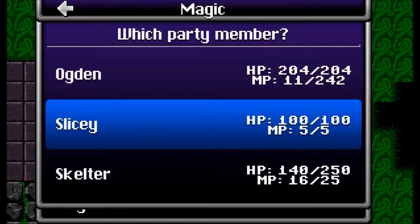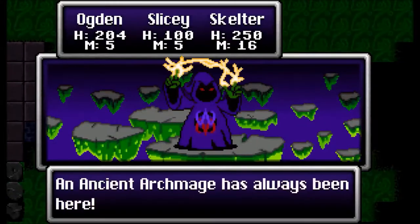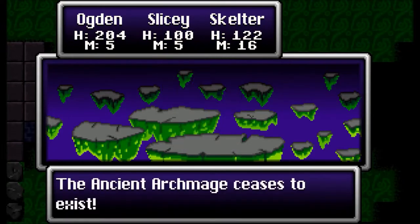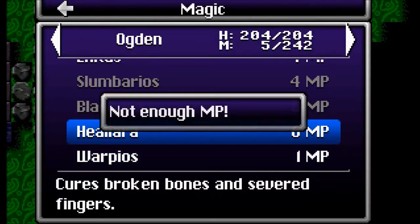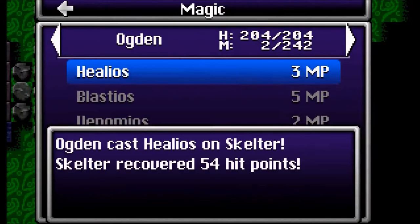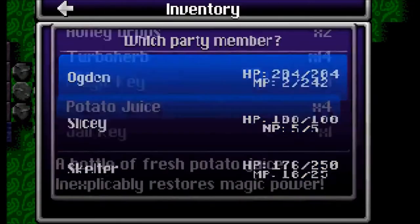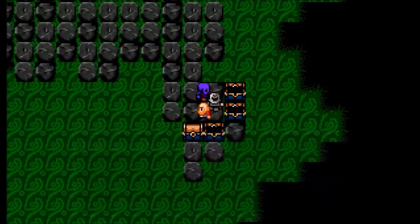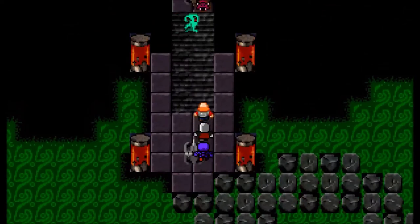I heal the party since these enemies tend to blast you out of the air. An ancient archmage appears — I need to use something against him. Good thing I healed; he would have killed the character otherwise. I use a regular heal, manage potato juice and turbo herbs, and realize I could have used just four potato juices.